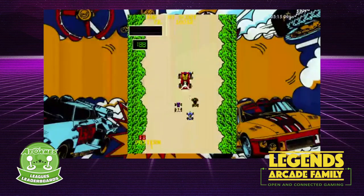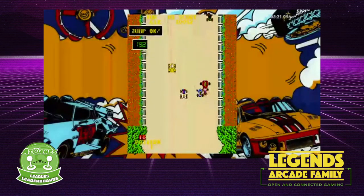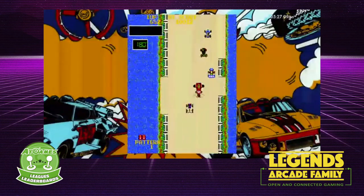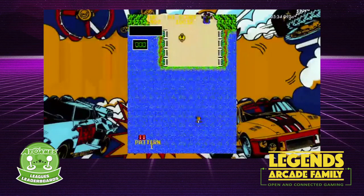Those two games are Burnin' Rubber and Lock and Chase. Burnin' Rubber, released in 1982, is an overhead driving game where you jump or bump enemy cars for points. The goal of this game is to drive to the end of the level while bumping enemy vehicles into the sides of the track, also jumping over large obstacles such as bodies of water.